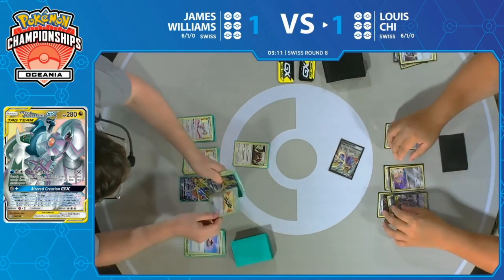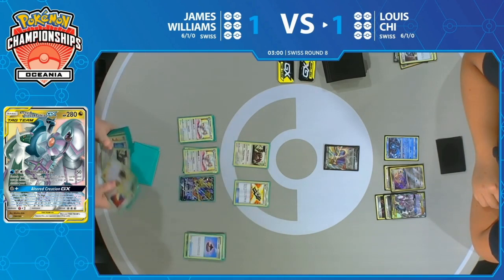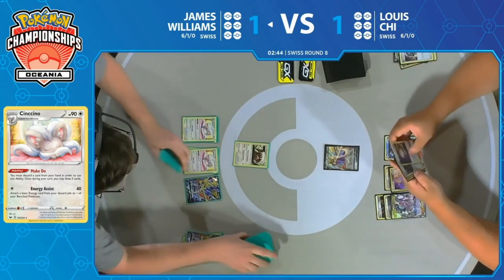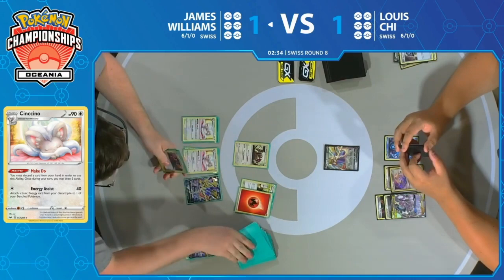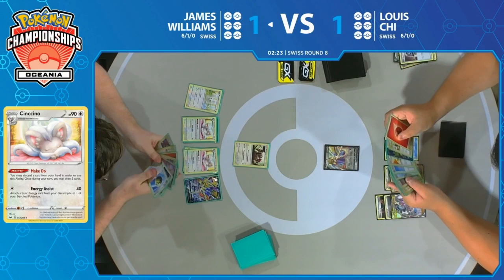We see that Tag Call, so James can thin out a little bit more from his deck, draw a little extra, and probably dump that Zacian he doesn't need anymore. Cynthia & Caitlin is such a unique piece to this strategy. Providing a way to get resources back, but also drawing through your deck. It feels slow in a lot of other decks, but here it just feels good — you're just drawing everything you want, making this huge hand. It's his best draw supporter in the deck. He gets to conserve resources while ripping through his deck and thinning it out really well.